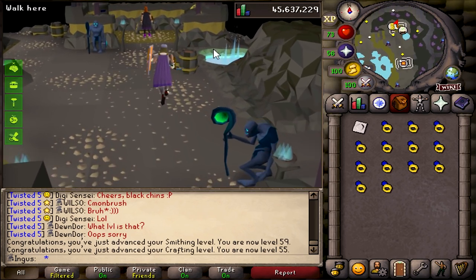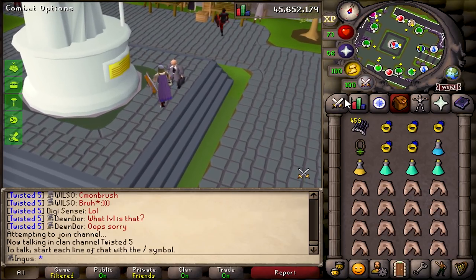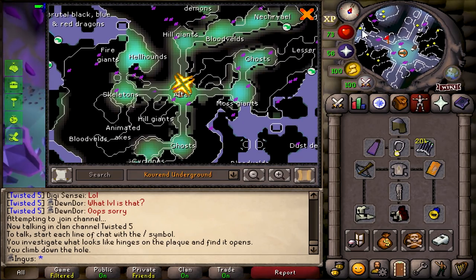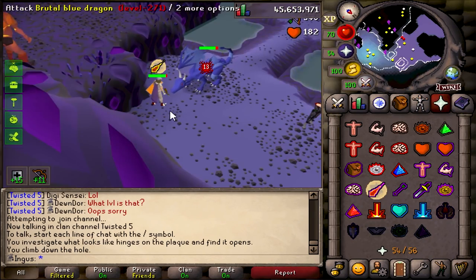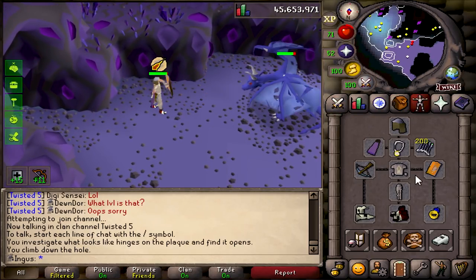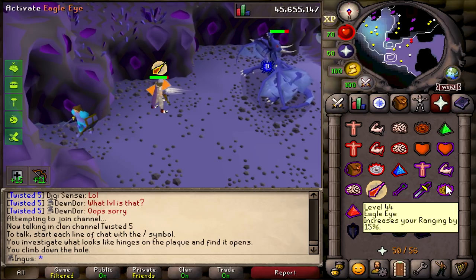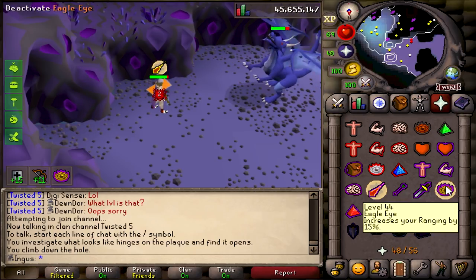So once we get over these we'll be back to the slayer grind. I just realized that this video is already gonna be like 20 minutes, but I hope this shows you just how much of a pain this was to get. Alright, the first kill. The strategy here is just turn on protect from magic, sit back, and eat whenever they do that little anti-fire breath. We'll see how long the first kill takes.